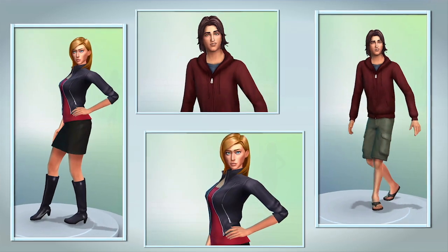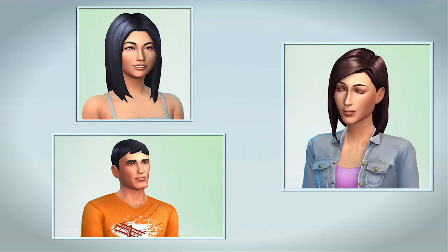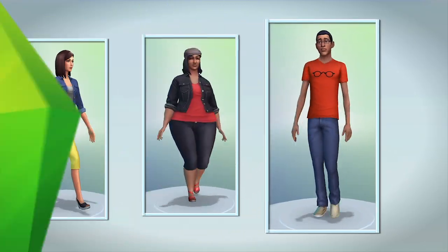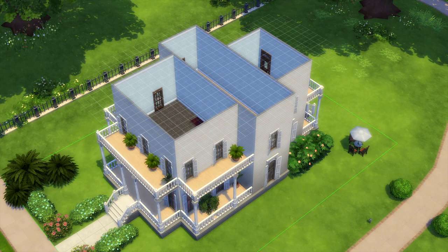In Create-A-Sim I give my Sims personality. I can choose their voices and figure out how they move. This is where their lives really begin. Now that I've created my Sims, let's build them a house.